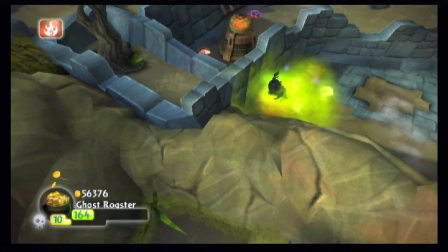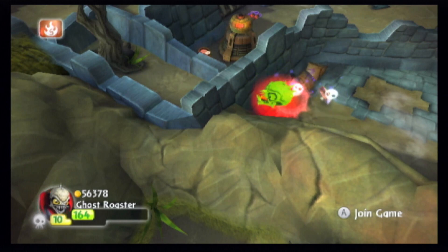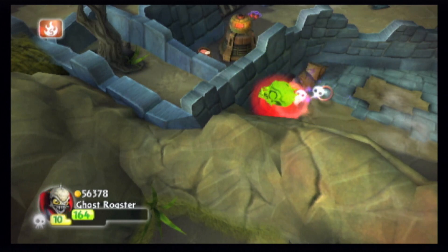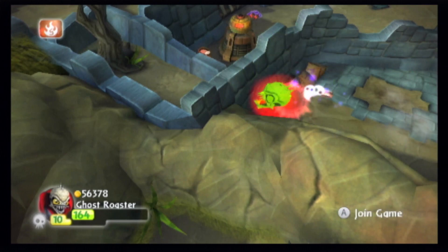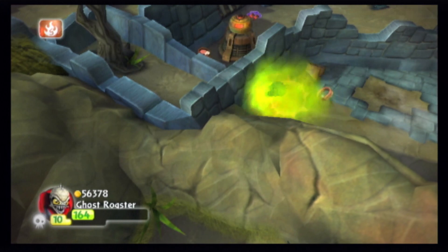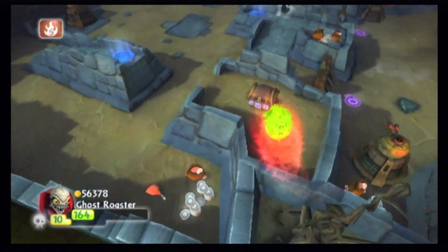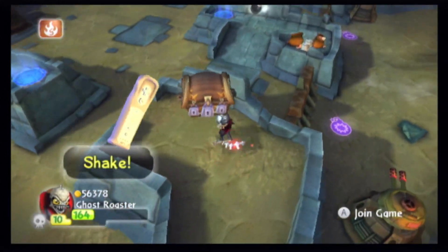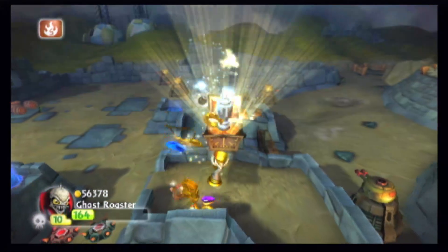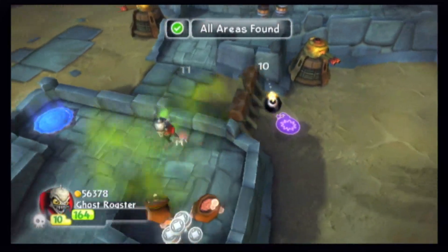I'm gonna do a skip — this is kind of an RNG skip, actually. It feels that way. So we just dash and we'll get it. Besides hitting this enemy, there might be a better way of doing that. But eventually we go up and we get this chest. That was kind of risky what I did, but it works.